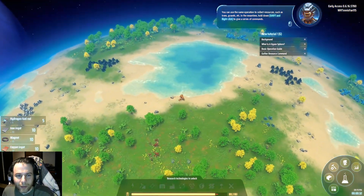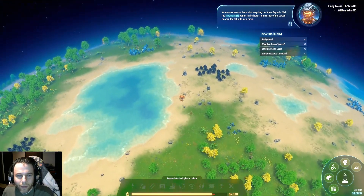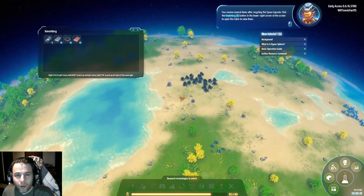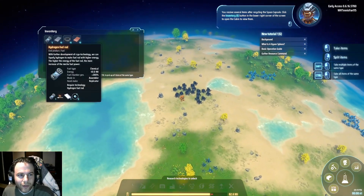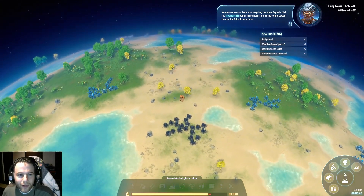You receive several items after recycling the space capsule. Click the inventory button in the lower right corner of the screen to open the cavity. So we got hydrogen fuel rods, and some iron, copper, that sort of thing.